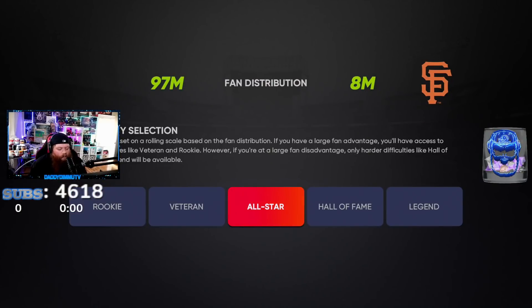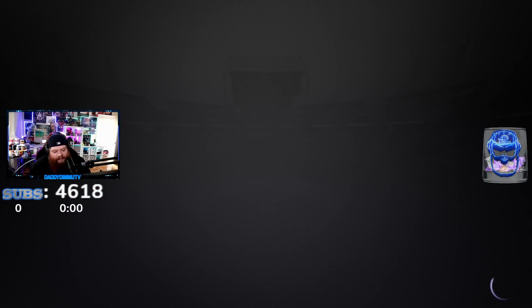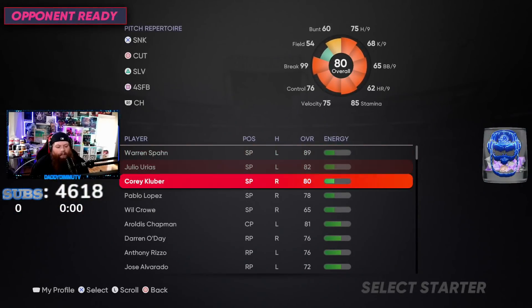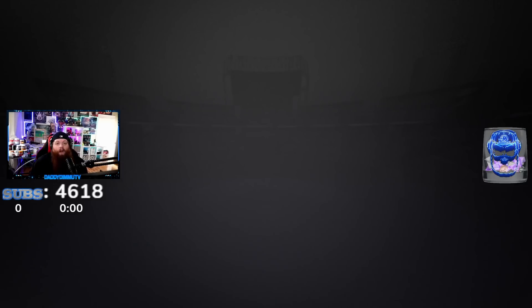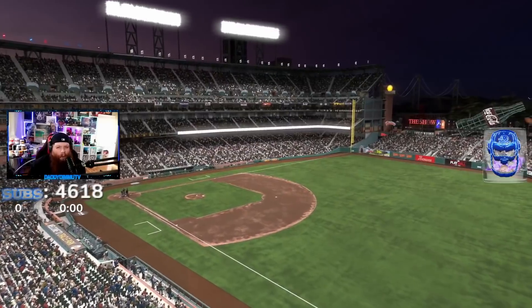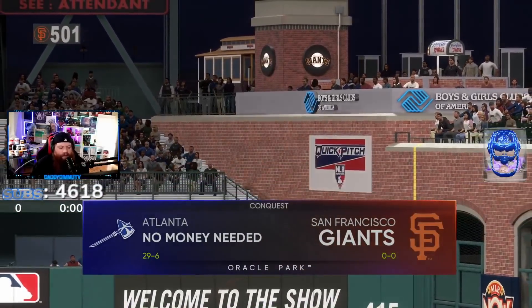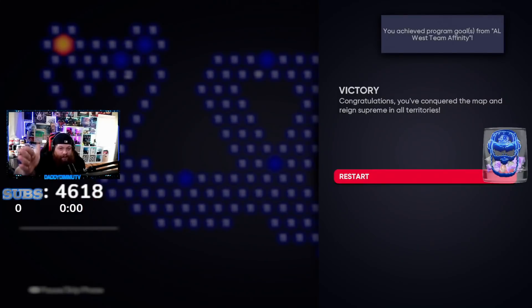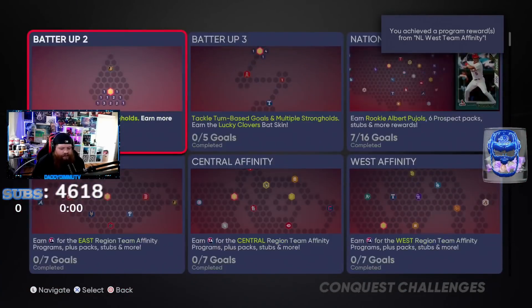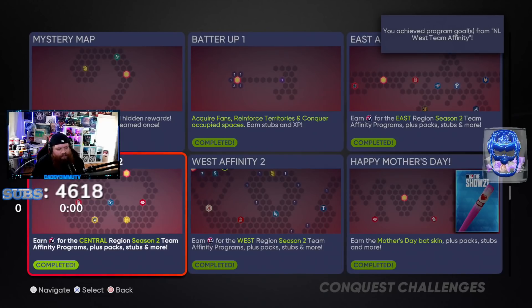I've seen people ask why I play on All-Star when I could play on veteran or rookie - it's because I don't want to get accustomed to slower pitch speeds. The minimum I'm going to see online is All-Star, so I want to make sure I'm not screwing up my ability to play. I've actually played some of these on Hall of Fame and even legend on Twitch. Now I've completed the final game, killed the Giants - let's go! The map resets but it is complete.